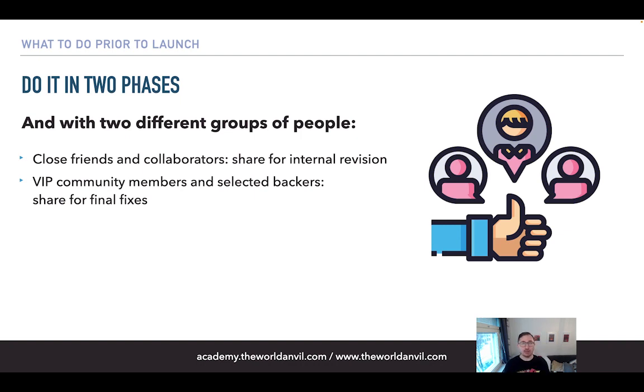The second group would be VIP community members — people you trust in your community who already know this thing is coming. You could also select some backers from previous campaigns for a random opinion, though I personally just work with community members. To those people, you share the URL for final fixes — just details or things that are a bit unclear, like a reward that's not explained correctly or confusing offerings.